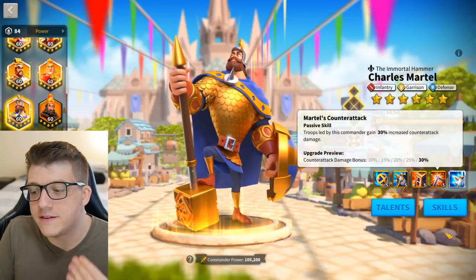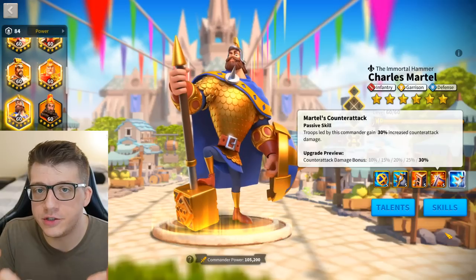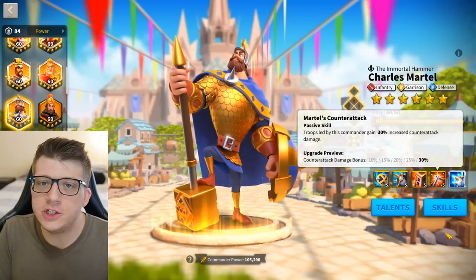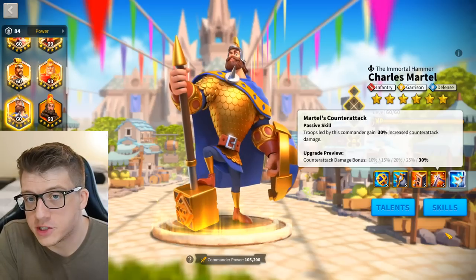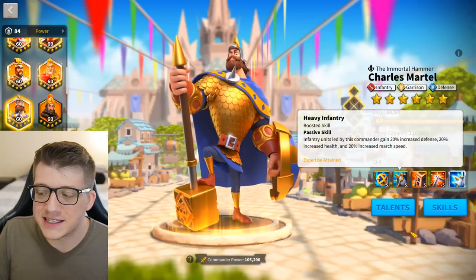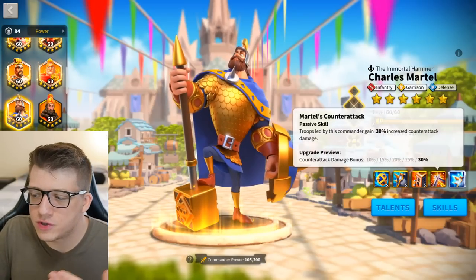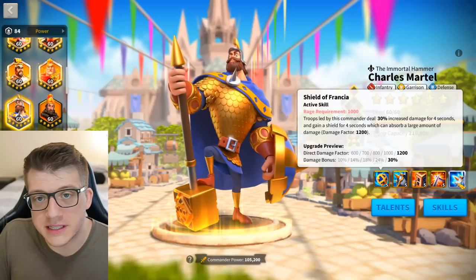The fourth skill gives him 30% increased counter-attack damage, which is a really good fourth skill — it's basically just raw damage. If people decide to swarm down your Charles Martel, this is the skill that makes him a little bit prickly. His active skill and second skill make him tanky, so swarming him really is going to hurt more than you might think, especially because of that 30% all-damage bonus.